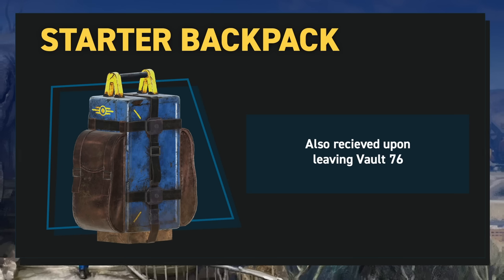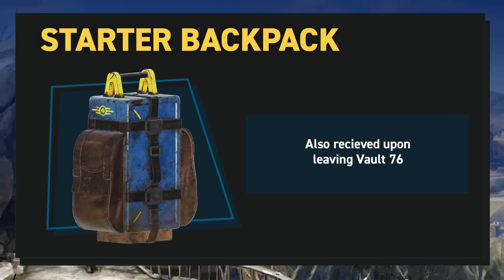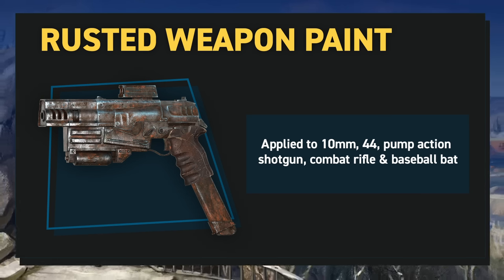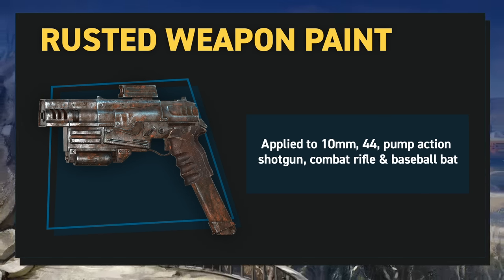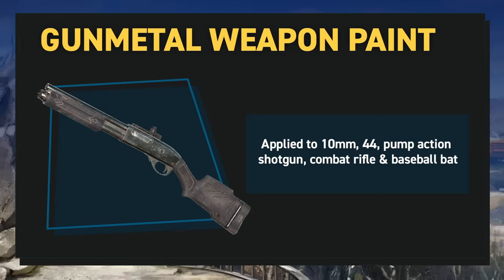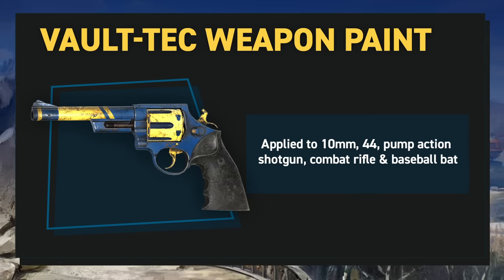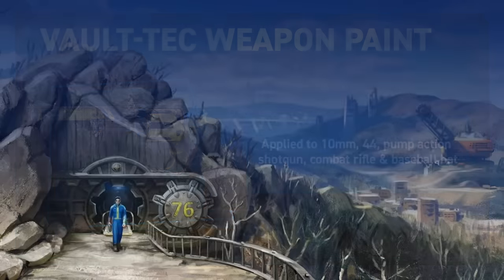Dune Seaver is a new vendor who sells a selection of new weapon skins and a new backpack skin — the Vault Survival Backpack, which you should be getting automatically once you've left the vault. The weapon skins are Rusted, Gun Metal, and Vault Tech Paints, which can be applied to the 10mm pistol, 44 pistol, baseball bat, combat rifle, and pump-action shotgun. Up next, let's run through a host of smaller adjustments to legendary loot, damage balancing, and melee buff changes.